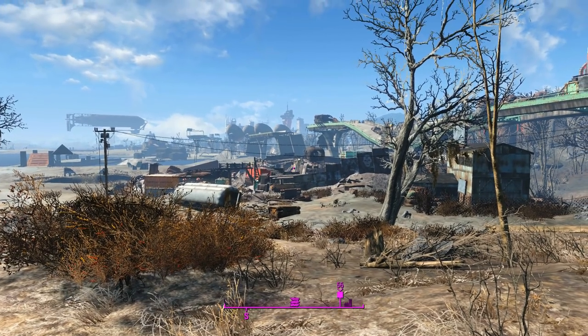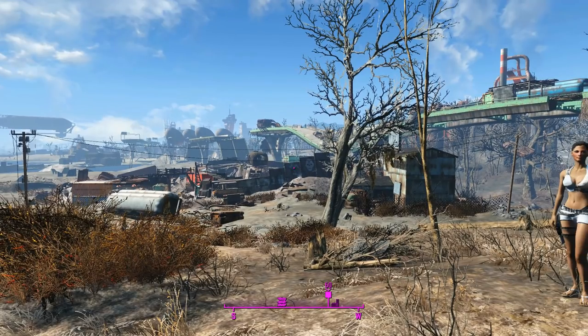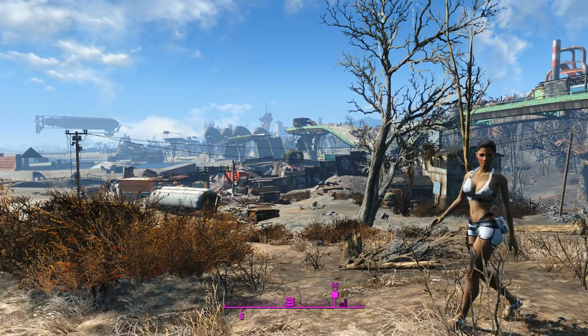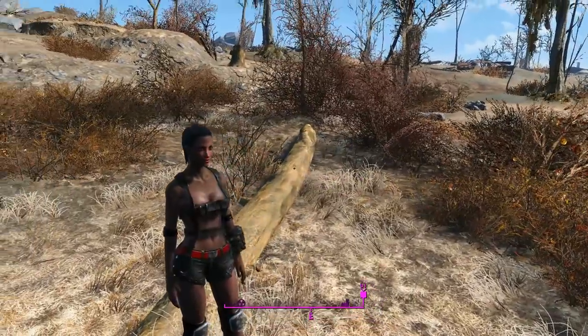G'day, this is Captain Noob and this is the YCS Gauss Rifle. I'm standing outside Hub City Autoreckers — we'll explain that in a second — but basically this is a standalone Gauss Rifle that is equivalent to the unique in Fallout New Vegas, which is kind of nice.